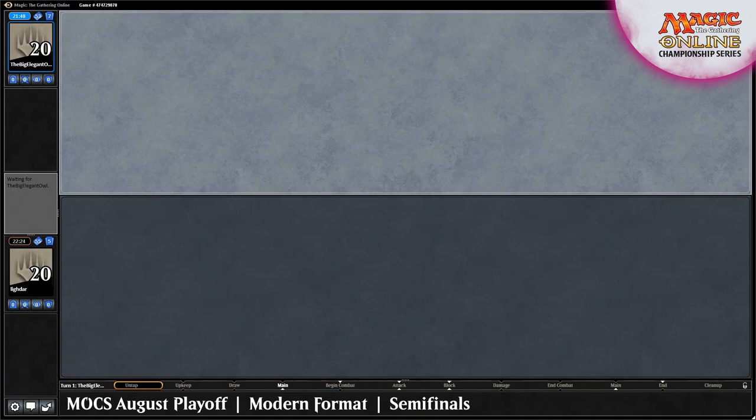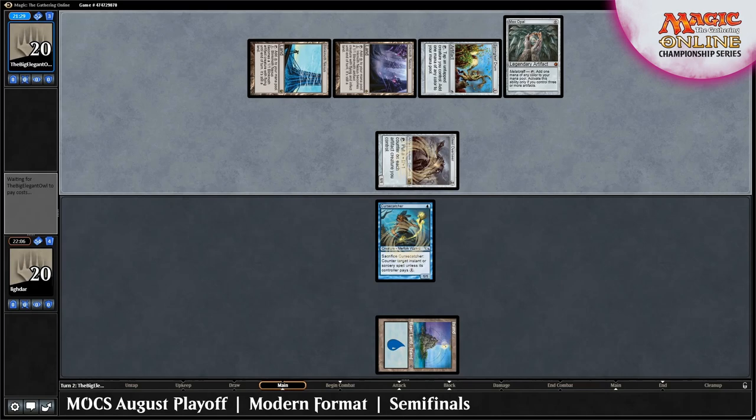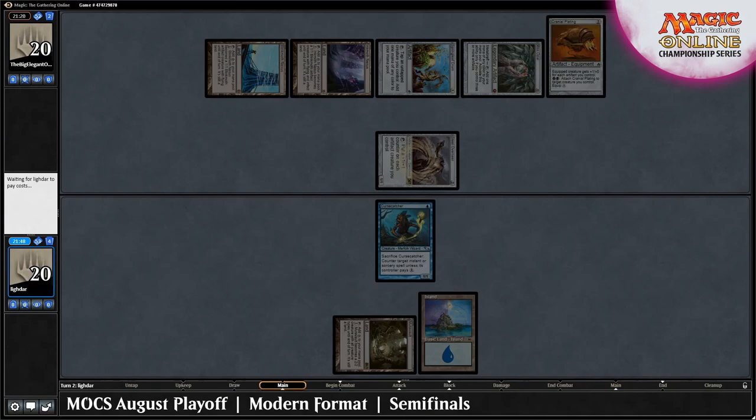The Big Elegant Owl is now on the play for Game 2, opening with Springleaf Drum and Mox Opal. Lidar gets the first creature in the form of Cursecatcher. Turn 2 shows an explosion for Affinity, with Cranial Plating and Steel Overseer both entering the battlefield. Lidar's sideboard tech — a Gutshot off of a Silvergill Adept draw — leaves them looking decent.